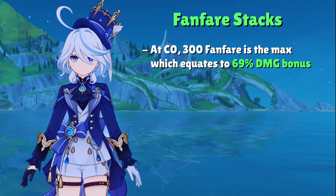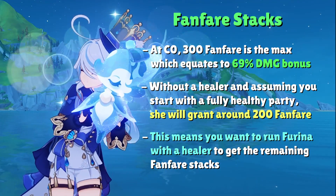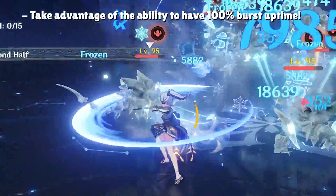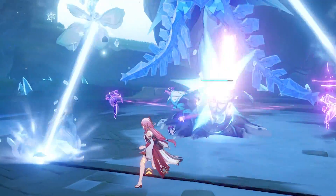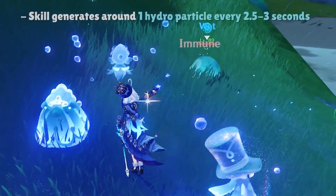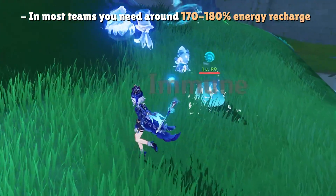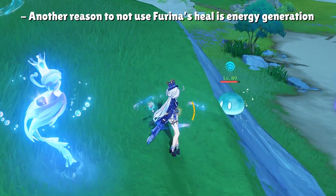At C0, the damage percent buff caps at 69% with 300 Fanfare stacks, but keep in mind this does take a while to ramp up, so you'll most likely not reach this value until the tail end of your first rotation or even the second rotation. Knowing that Farina's burst lasts 18 seconds and only has a 15-second cooldown, it's crucial to know how much energy we need for that juicy permanent uptime on the damage bonus buffs. Farina has an awkward elemental particle generation — much like Yae Miko, except Farina only has a 60-cost elemental burst as opposed to Yae's 90 cost. Players can expect around one particle every 2.5 to 3 seconds, which forces you to build around 170 to 180% energy recharge in most cases. Switching Farina's arc alignment for healing instead of damage also does not generate any energy at all, so please just stick to the skill that deals damage.